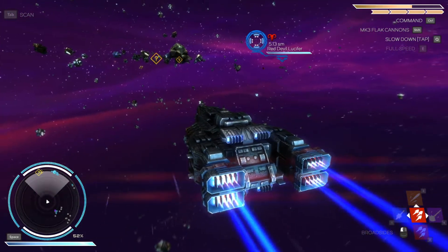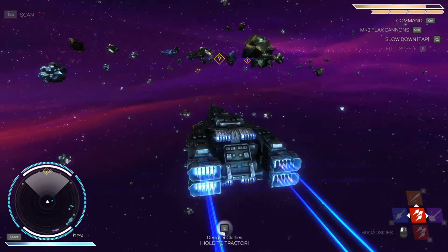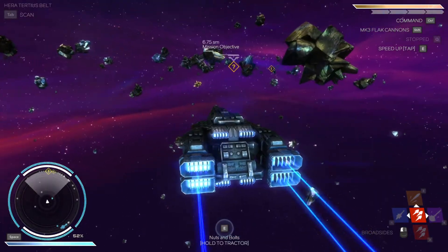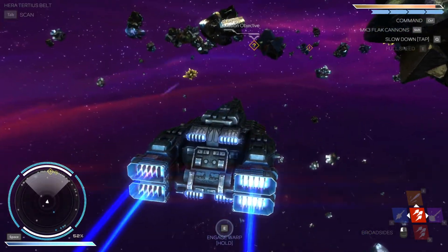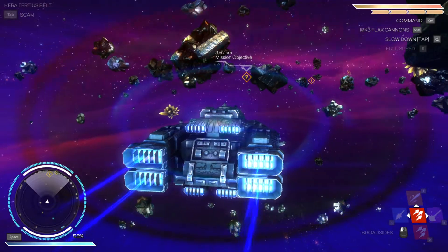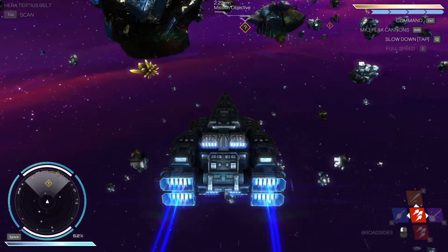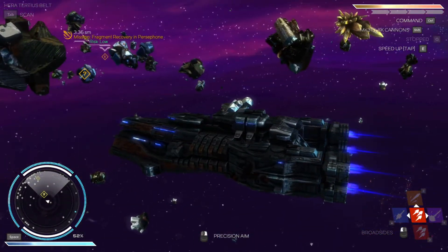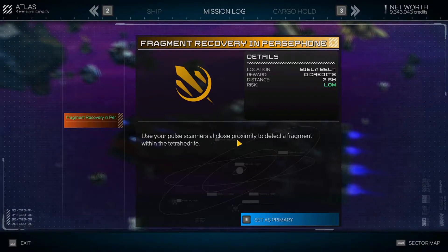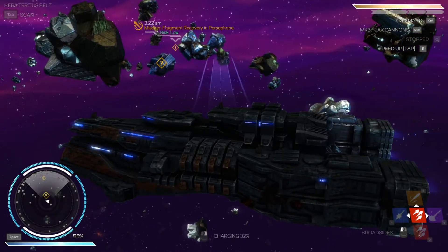We got some Red Devils that showed up — that's cool. Passing over a lot of good cargo here. This ship is slow — it's like night and day compared to that Corvette. Use your pulse scanners at close proximity to detect a fragment — yeah, we already did that, so we just have to mine it now.